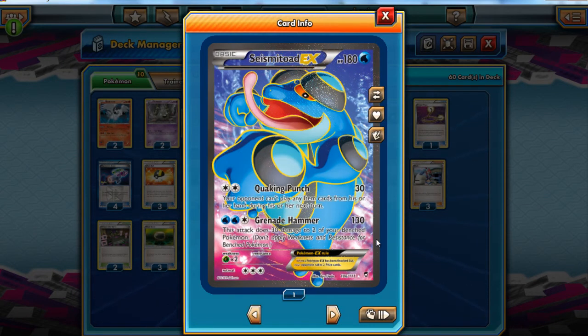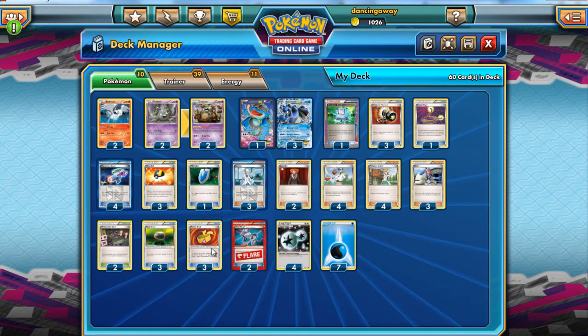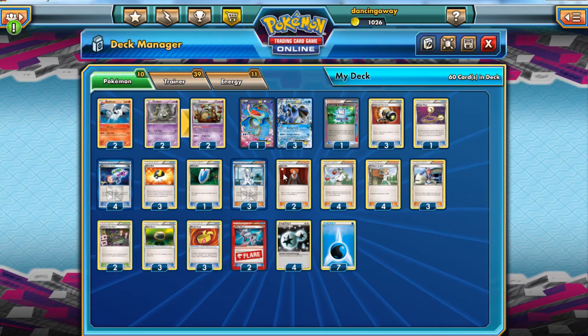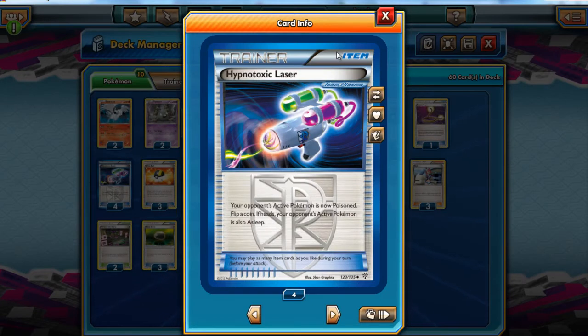Seismitoad has an attack called Quaking Punch for a Double Colourless Energy. It does 30 damage and stops your opponent playing Trainers next turn. This is absolutely brilliant and fantastic, and one could argue borderline broken. It's crazy good. The big problem is 30 damage doesn't do much, which is why we play a bunch of Muscle Band to add 20 damage.